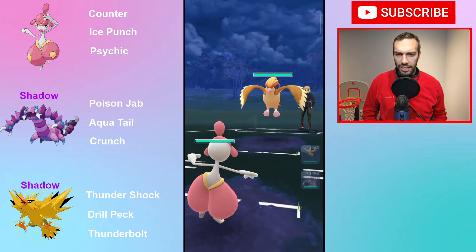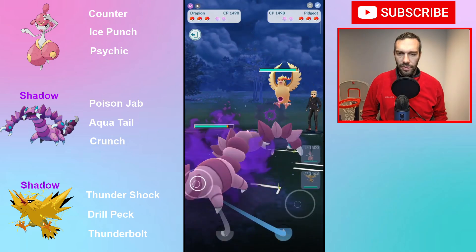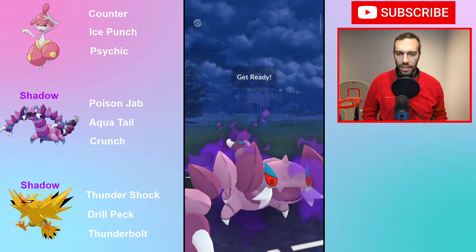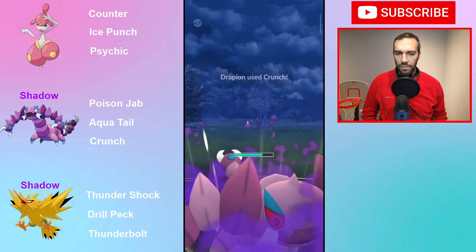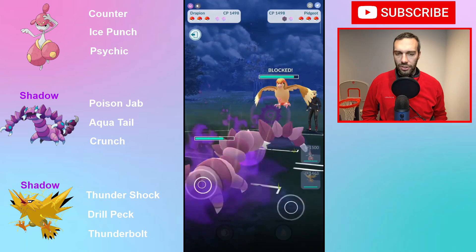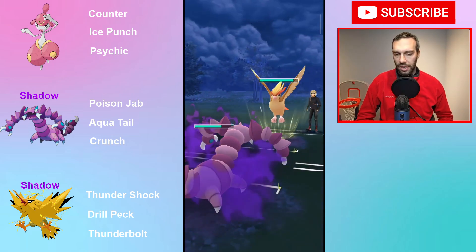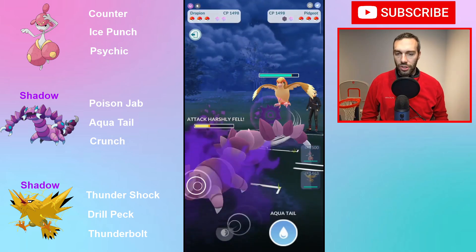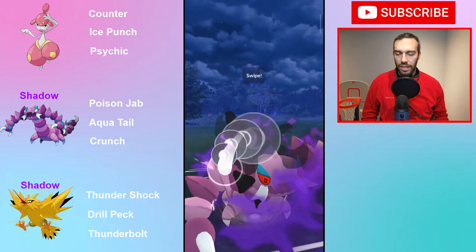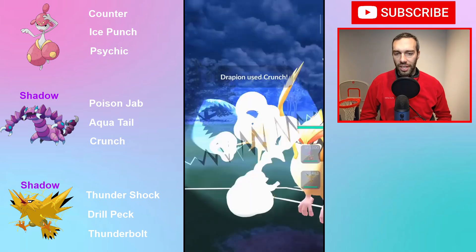Pidgeot lead is a pretty rough lead here. I'm assuming you've got to go into this. The problem with this is you're going to get a Crunch drop. The good news is it's so spammy. Are they going to just shield? This is where the only problem is, because they're going to just go Feather Dance. I wouldn't shield, because it's probably just going to be a Feather Dance.